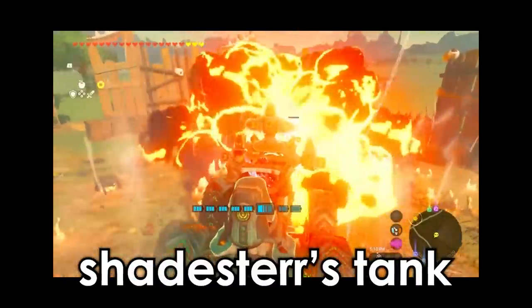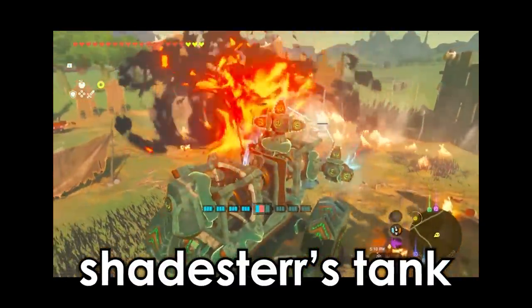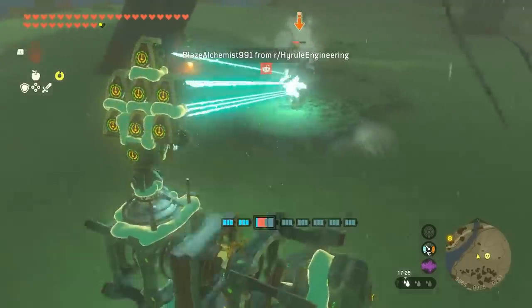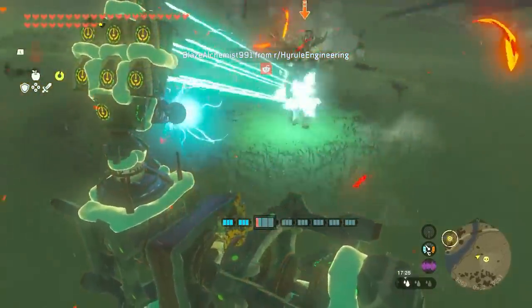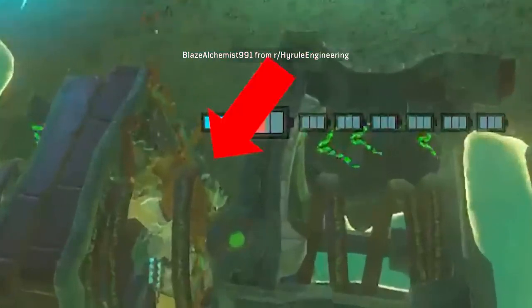A few episodes back we showed you Shadester's design to stabilize the map. BlazeAlchemist has built upon that design. Trapping Link between two springs makes him completely invisible to some enemies.